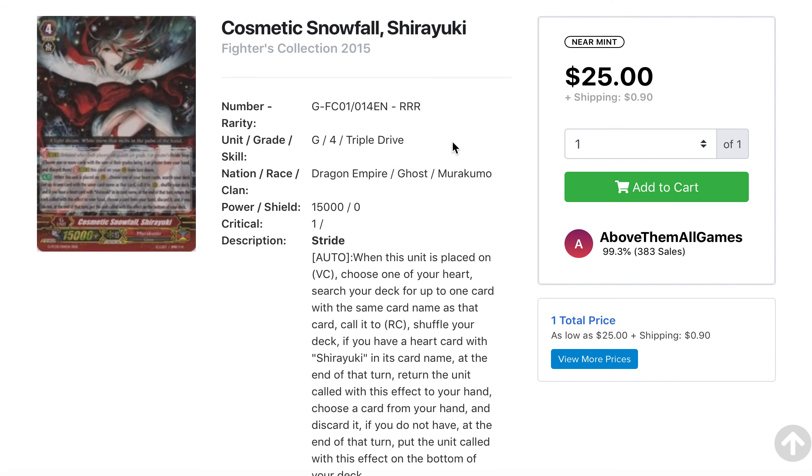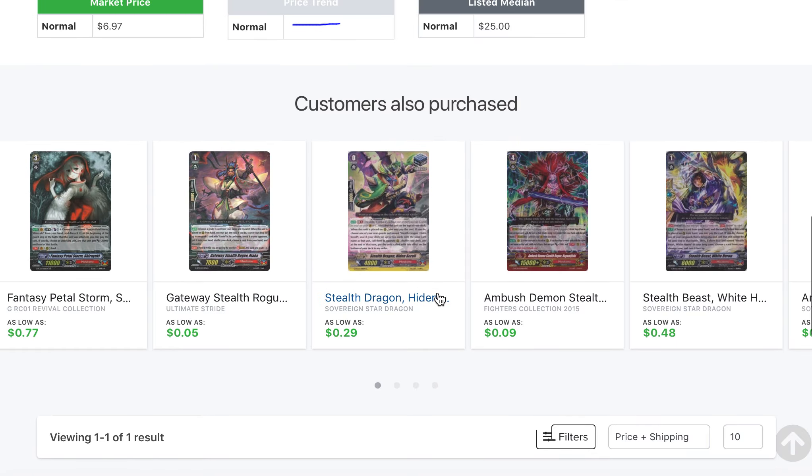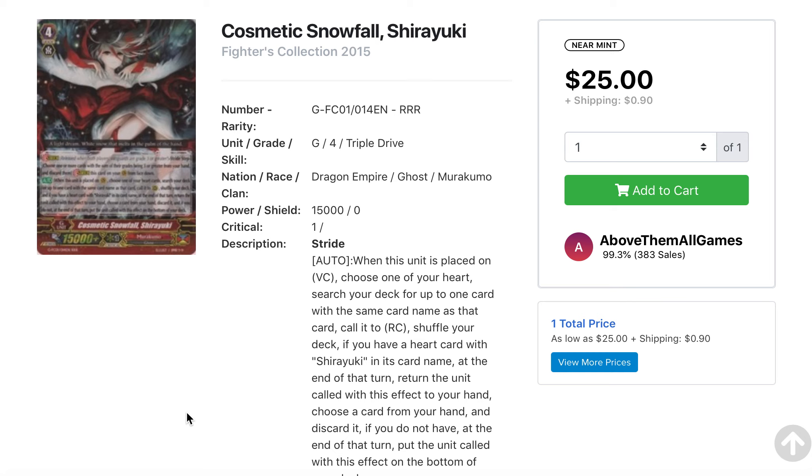We also have Cosmetics No Fall Shirayuki for the Murakumo clan. More support in the upcoming set with Link Joker — we were confirmed Shirayuki support, so her stride shot up. I think there's only one left for sale, which is quite crazy. Her original form I don't think is going to go for as much because she's being remade in standard form, but her stride will definitely see some value, especially since her new form still works with the whole Shirayuki grade 3 gimmick.